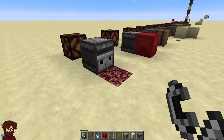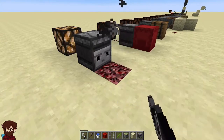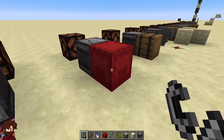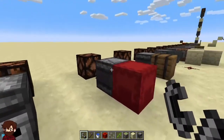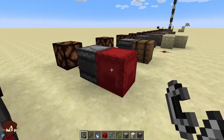Moving on to the things that it can detect. An observer can detect if a fire is started or put out in front of it. Now, it doesn't detect if a chest is opened or closed, but it does detect if a shulker box is opened or closed. You'll notice that it will actually send out double pulses on both the opening and the closing.